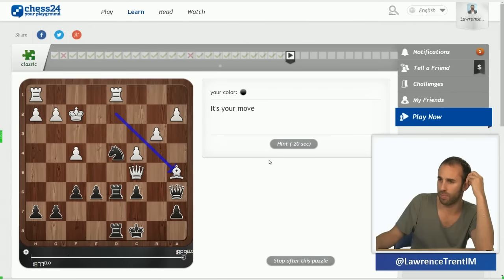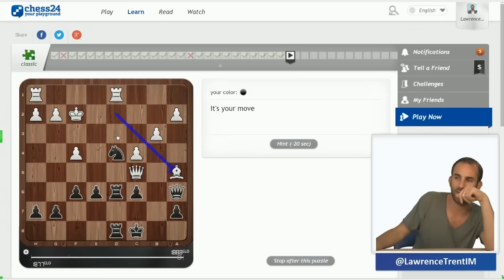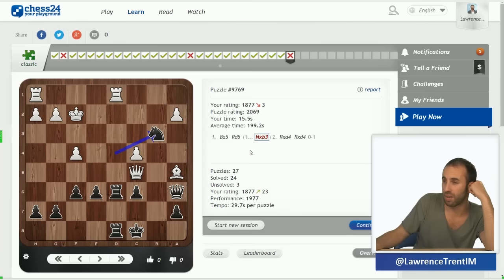Bishop a5 just been played by black. The concept involves this rook which is undefended — I need a good discovery with the knight. Looks like knight takes b3 — oh, does that work? Rook d5 might be the option. Actually, I think knight takes b3 might still win because if a takes b3, rook takes d1. But rook d5 apparently is the quicker option: if c takes d5, queen e2 check and knight f5 and queen h5 is mate.